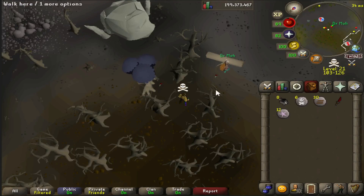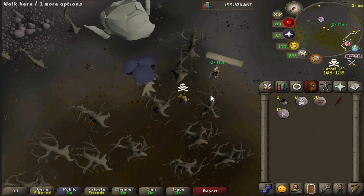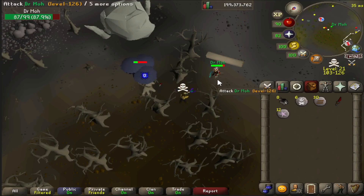Next, the blowpipe. Jagex made it so the blowpipe is a 3-tick weapon on rapid when used against players, even though everywhere else it's 2-tick. On an NPC it fires at 2 ticks as normal, but as soon as you swap to attacking a player there's an extra tick delay between attacks. So if you're PKing or anti-PKing with a blowpipe it might be better to use a different weapon.